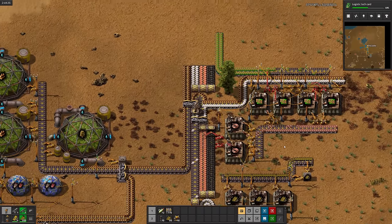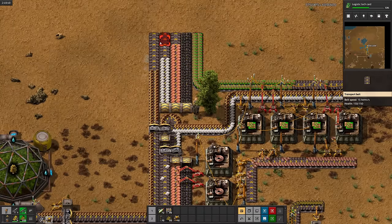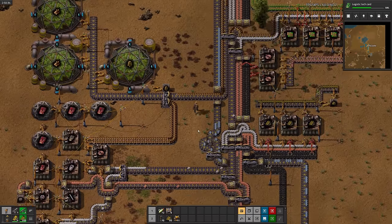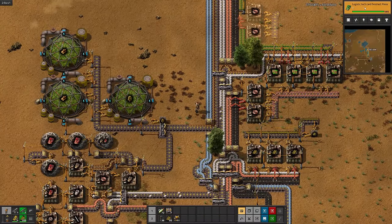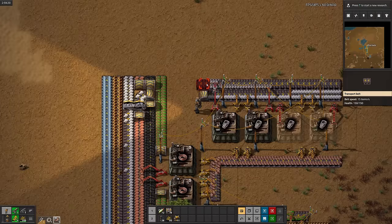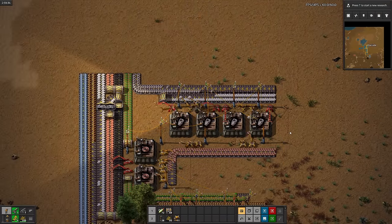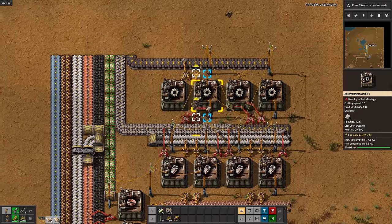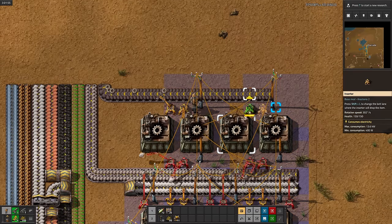I'm an unbelievably indecisive player sometimes, so I made some more trees. I have a suspicion that I'll need glass later on, so I'll add it to the bus. Logistic tech cards are done, so now I'll start working on scaling up science production. First up, we're going to make tech cards, and then gears. Making gears on the bus is kind of strange, because gears are actually the same density as plates in this mod. But I like having gears on the bus, so I'm doing it.